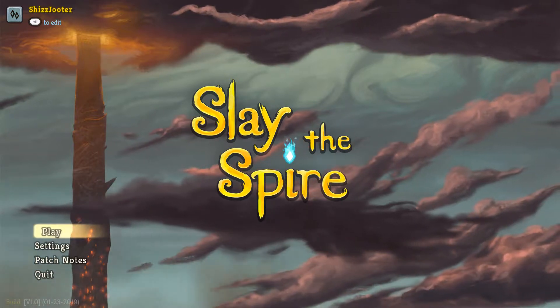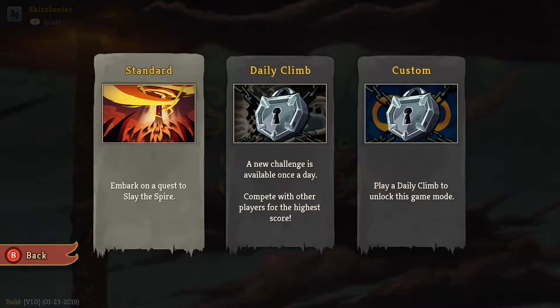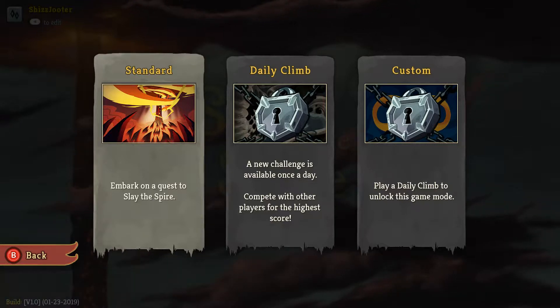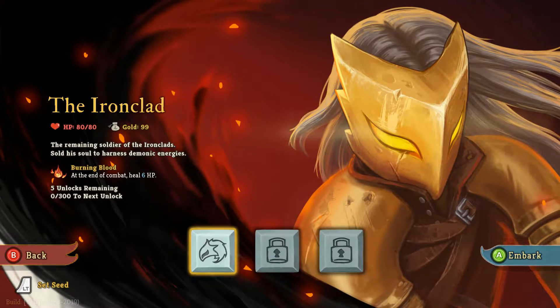Okay, I gave you control. Welcome to... Slay the Spire! I need to work on that, I guess. I'm gonna embark on a quest to slay said Spire. You have to start as this guy — the Ironclad. He has health, and he gets more health at the end of combat, which is cool, seeing as how you can die.